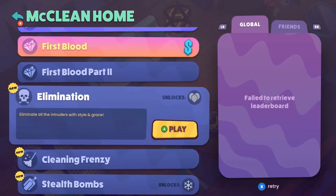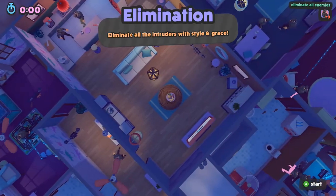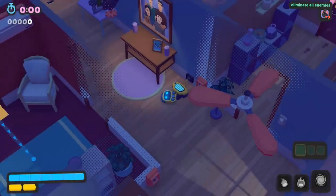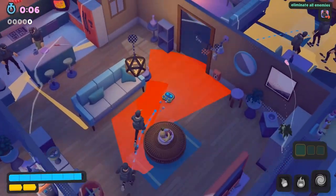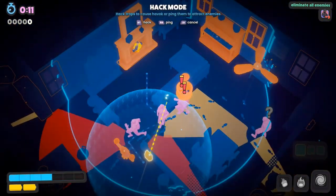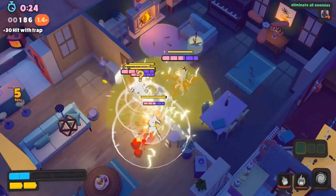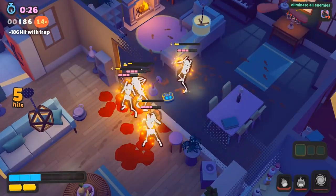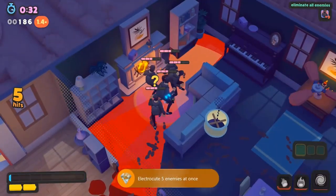Last but not least, we can get the Emotionally Charged achievement for electrocuting five enemies at once, as well as the That Group Is On Fire achievement for setting five enemies on fire. I recommend doing both on the McLean Home Elimination bonus mission, which unlocks after finishing the story. Honk your horn to gather five enemies together, then set off one of the mini electric traps — I use one near the living room — to electrocute them and unlock the achievement. While you're here, use the fireplace to set five enemies on fire and unlock That Group Is On Fire.